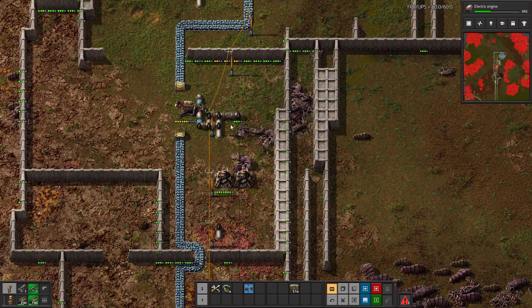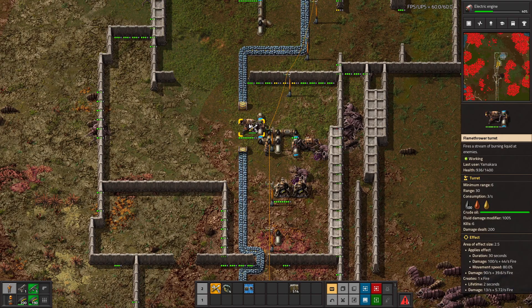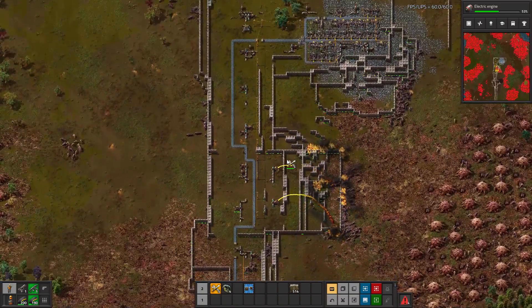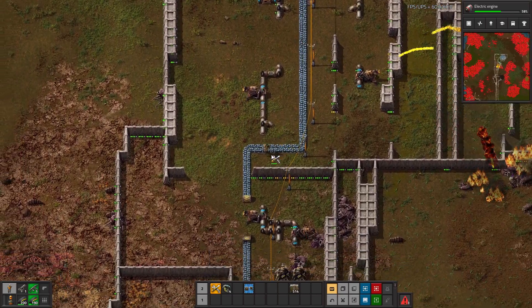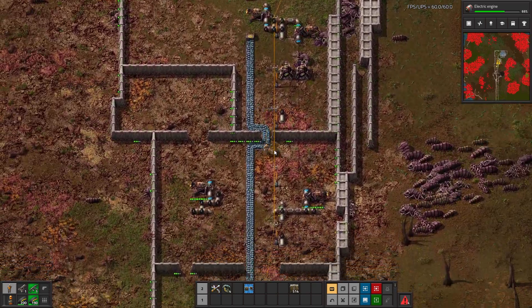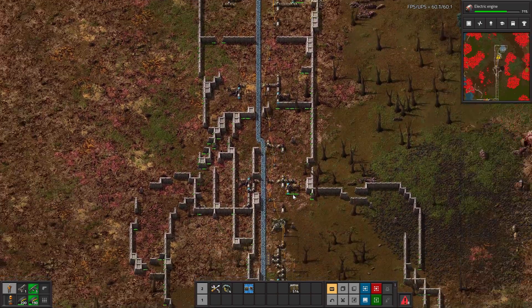I can pretty clearly see where it got through. This lack of oil is troubling, very very troubling. Okay, everyone else is good, still connected — it's just running out of oil. That is spooky. Spooky.